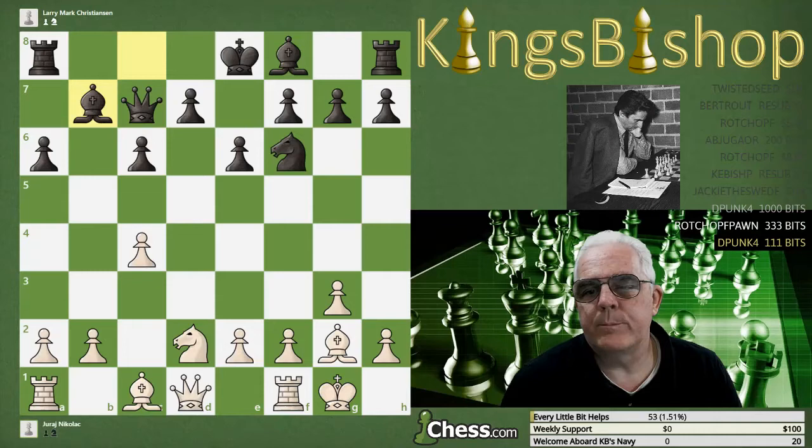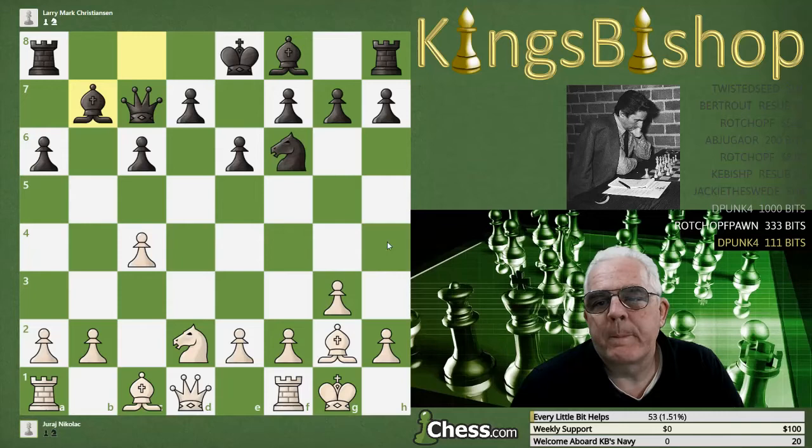Castle, bishop b7 — and this move, bishop b7, is the first move unique to this game. So that's already move nine, a little bit earlier than a lot of the games we've seen, finding a novelty.